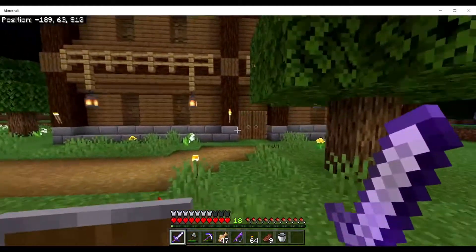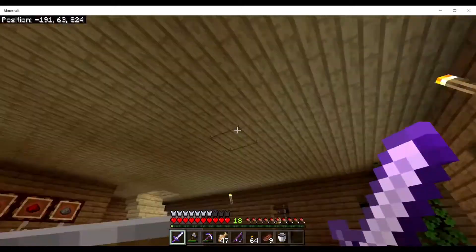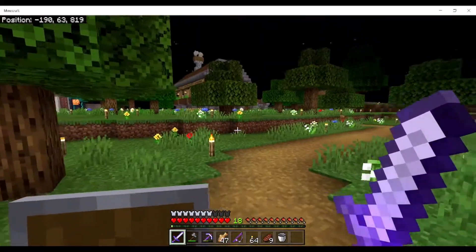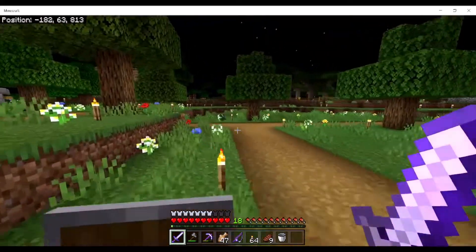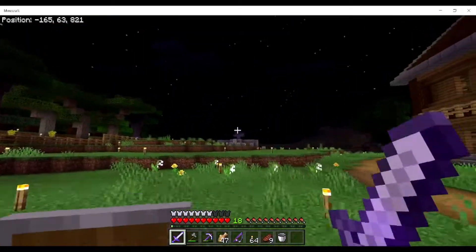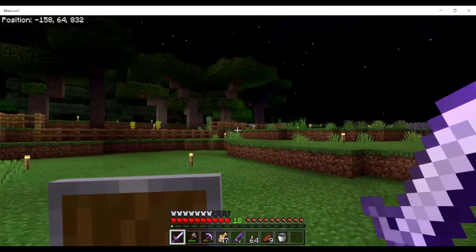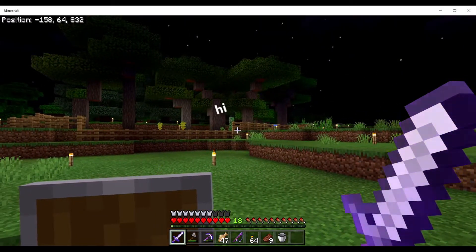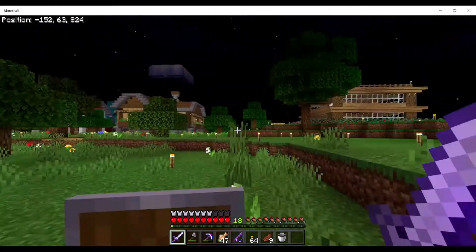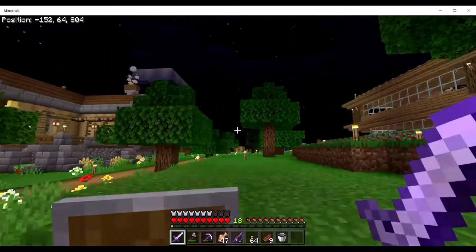Here we have the brewing house, where we have an automatic potion brewing machine. On top of this we have a non-functional disk machine, and over there we have another non-functional mob spawner that got broken down.